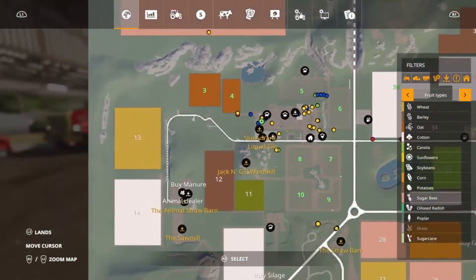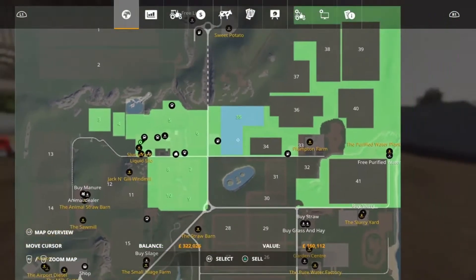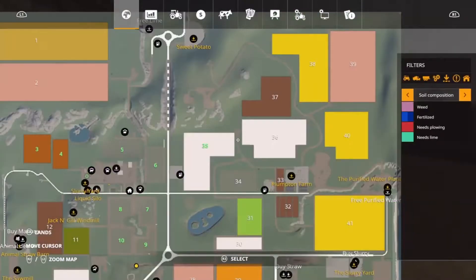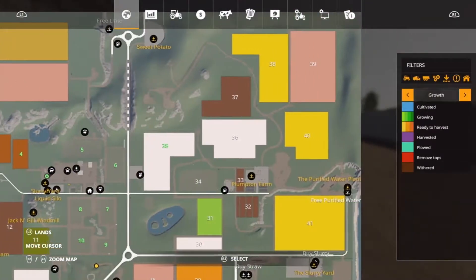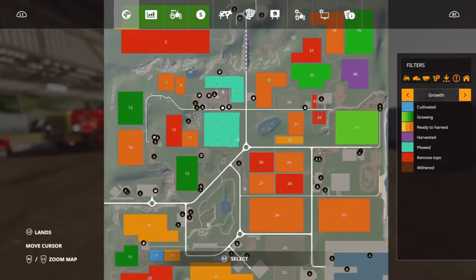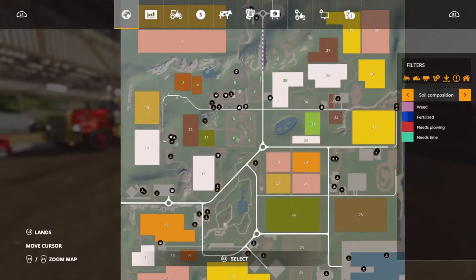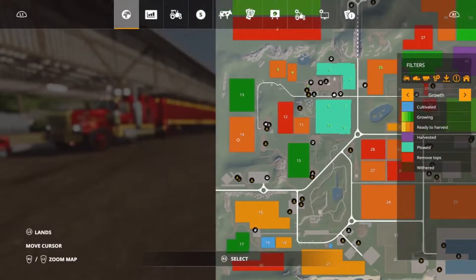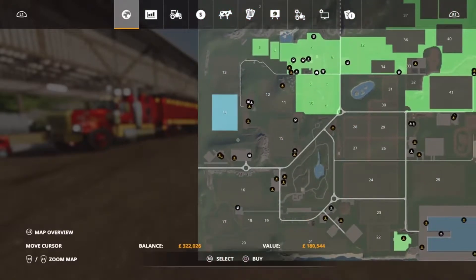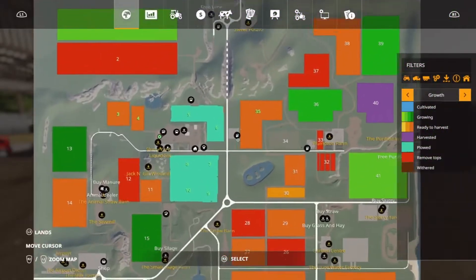The plan for this episode - we've bought some fields, we bought this field over here, field 35, and we're going to harvest all this cotton here. There are a couple more cotton fields nearly ready. We'll buy one but we've got plans for that one later on.